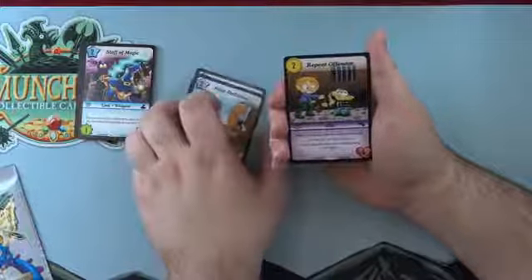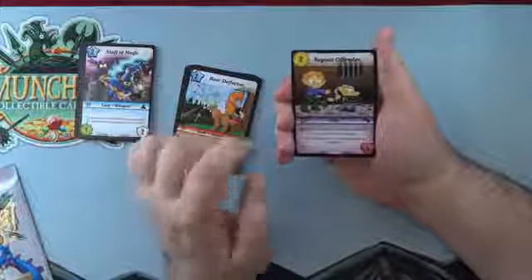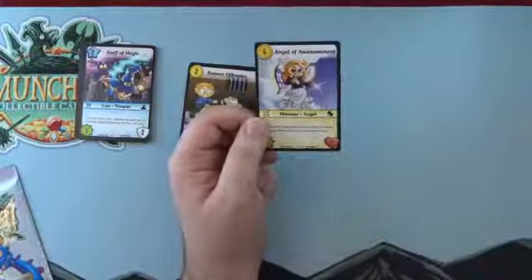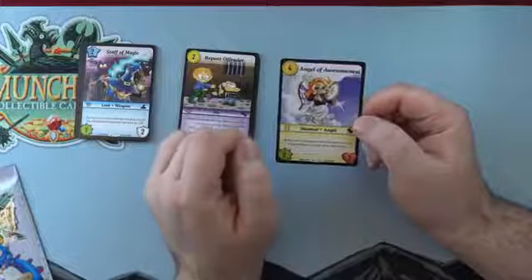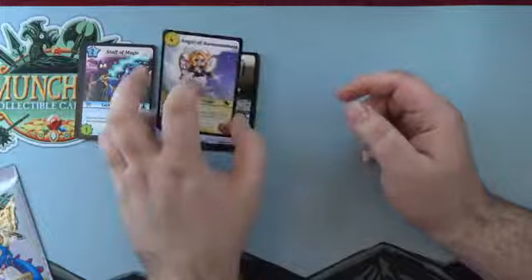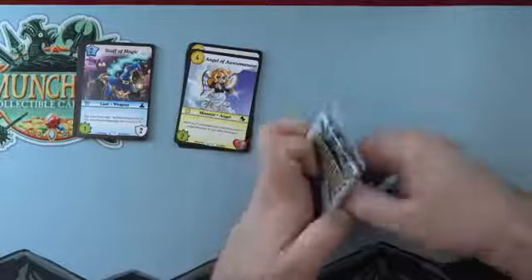Repeat Offender — a Thief ally, two cost, four life, lots of life. When you commit this to a fight, roll a die: on one to three no effect, on four to six unzap this. You have to zap to commit but might get to unzap it. Angel of Awesomeness — comes in the Cleric starter. Four cost, two power, two life — low for four cost, but great ability: move up to two damage from your hero card to target monster or any other hero. It lets you heal yourself and potentially squish a monster or damage a hero directly.